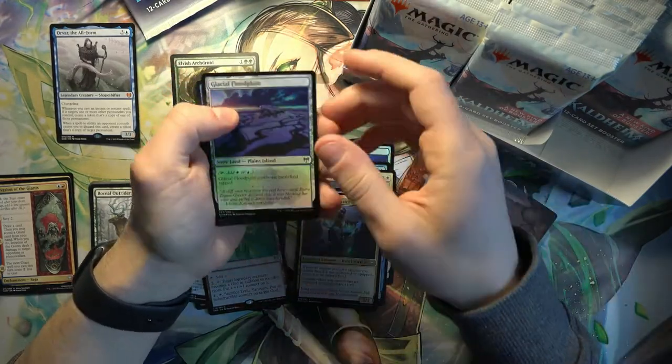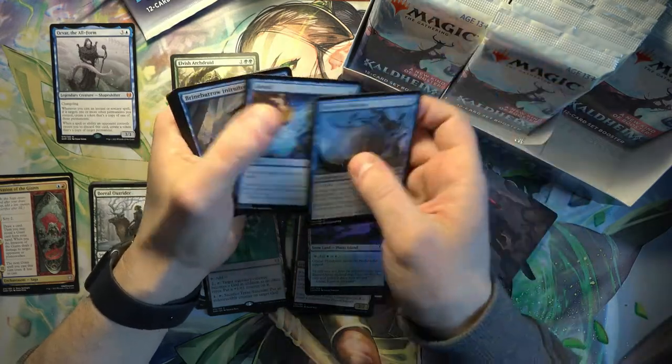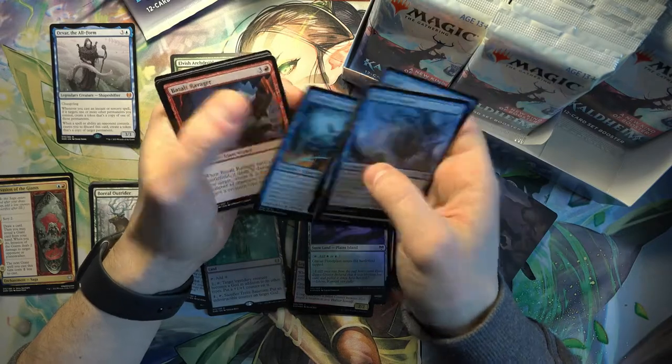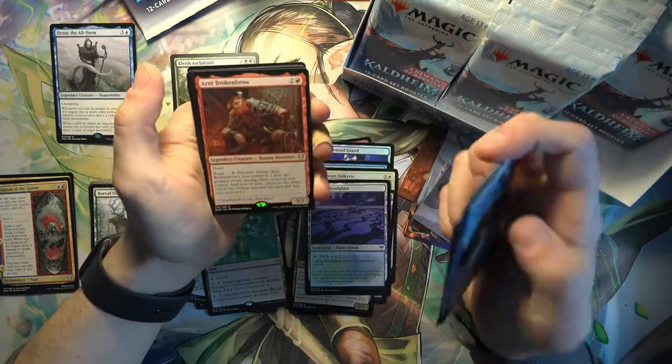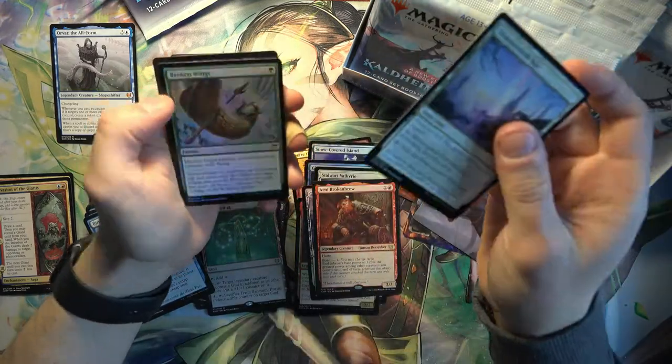Kaeya. Foil Glacial Floodplain - nice foil. And Arnie Broken Brow, The Broken Wings foil.